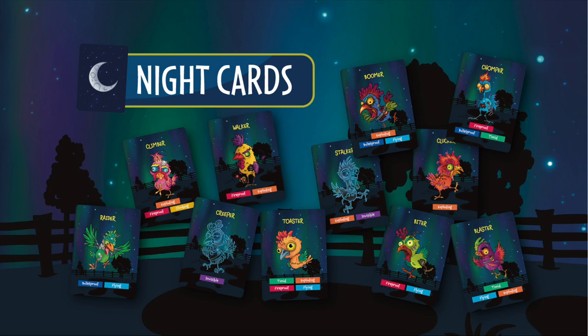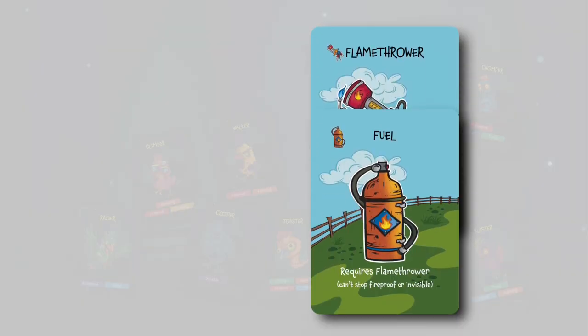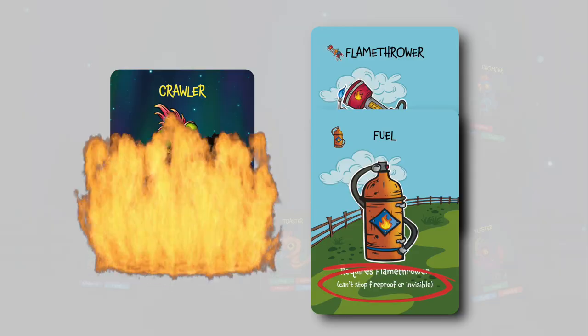Now, let's look at some night cards. Each type of zombie has different traits that allow them to overcome certain defenses, or possibly make them vulnerable to others. To help while you're learning, the day cards tell you at the bottom what their weaknesses are. For example, since this biter is fireproof, your flamethrower stack can't stop it. But a flamethrower stack can stop this crawler, since it isn't fireproof.